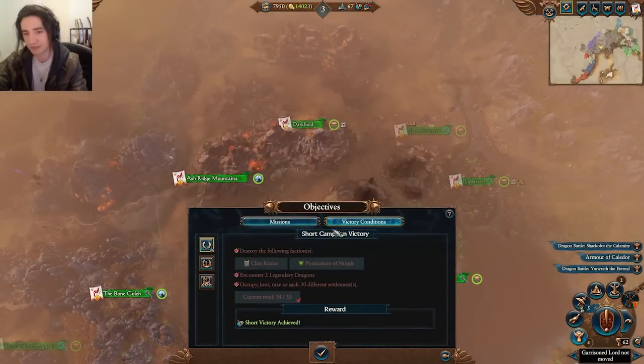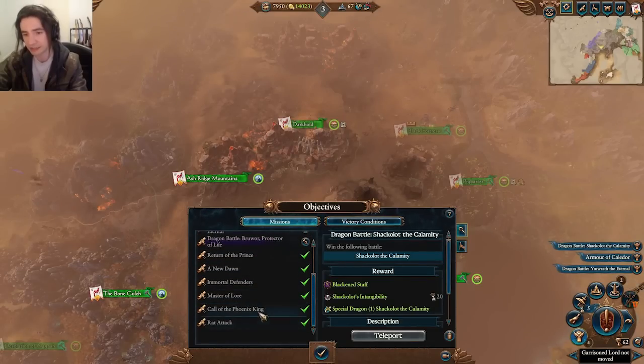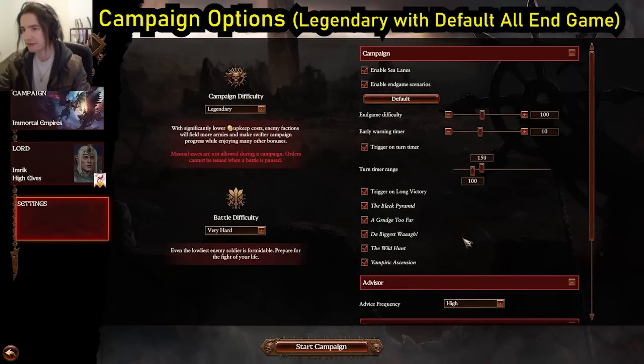There's also a bug at the moment — the confederation quest with getting Kalidor is not working. I've tried it multiple times and I've made CA aware of it. Hopefully by the time you guys get your hands on it, it will be fixed, but currently you can't do it. So here we are, of course, choosing Imrik, using Legendary difficulty on very hard, and we're just going to run everything on the default.